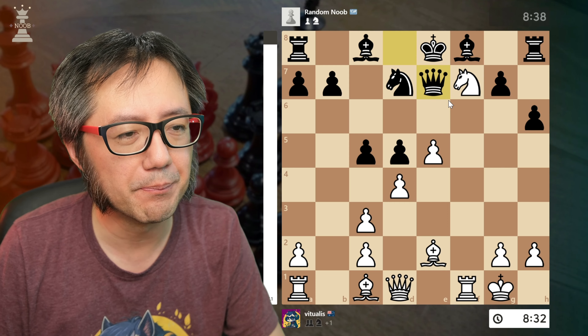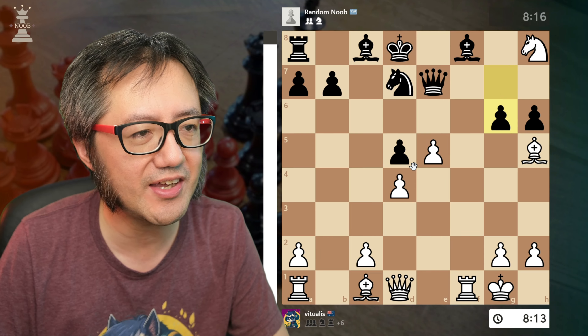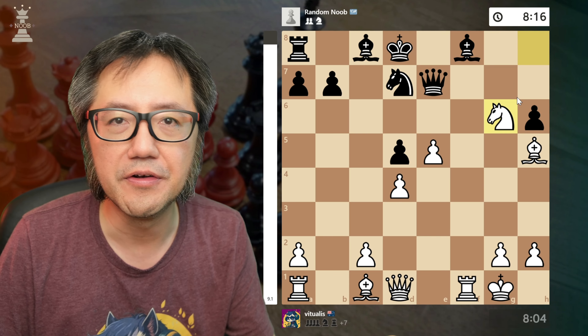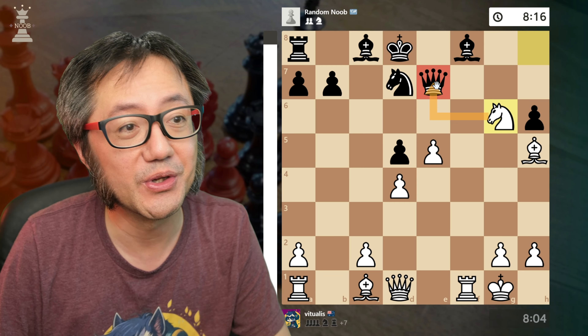Take the rook, give a check, king moves out of the way, take. They do their move, but the knight jumps back with an attack on the queen. In this position, black makes a mistake and blunders their queen.